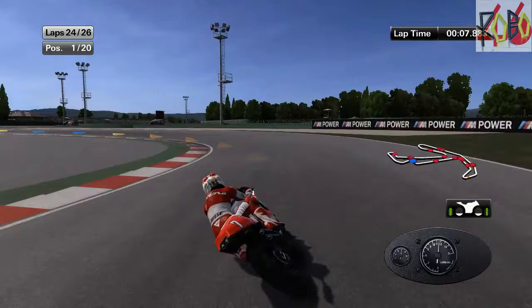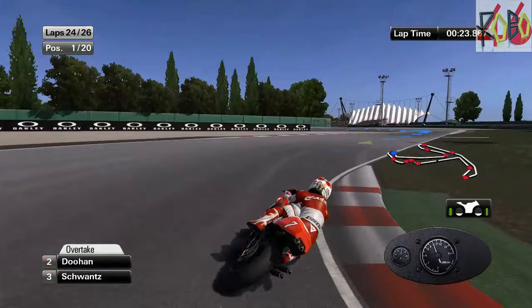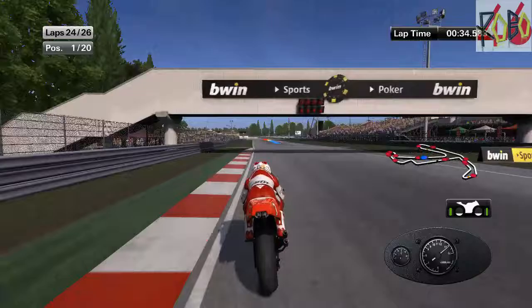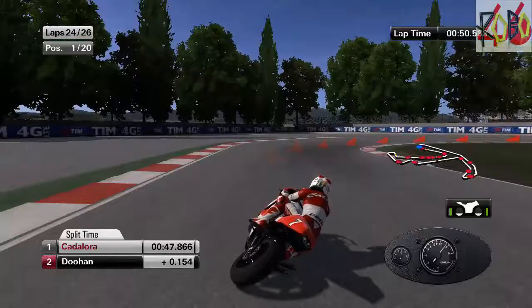Take it nice and easy. Okay, this section is really tight. I have to go so careful not to spin the rear up too much, otherwise goodbye bike. On to the back straight — well, it's not really the back straight. On to the left hander, and then we come up to the part of the track that I hate. It's so easy to lose the front into this corner.